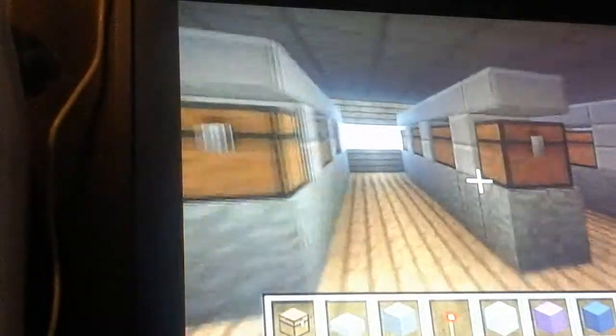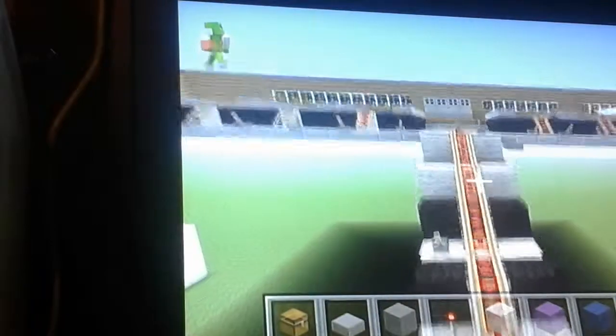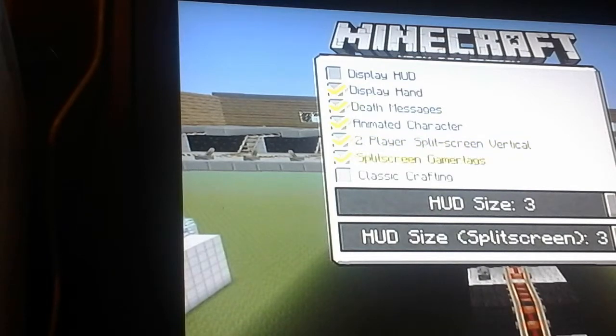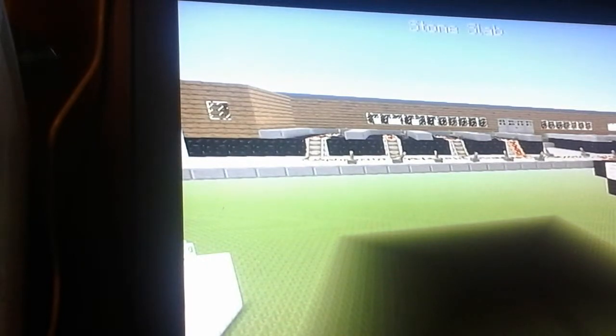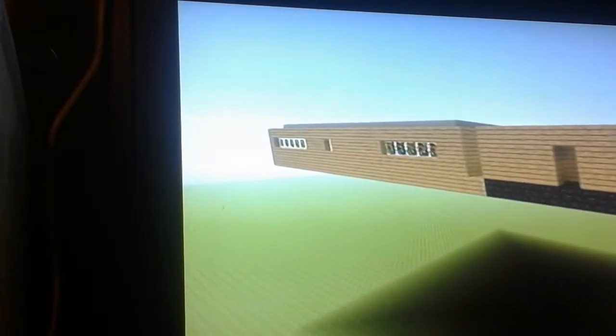And right here I'm gonna do a stampy-style couch. This is the stampy-style couch. And the store is pretty much finished. So I'm gonna do a 3D thing around the store. Doing a 3D thing around the store.